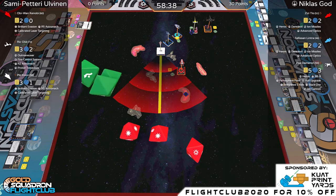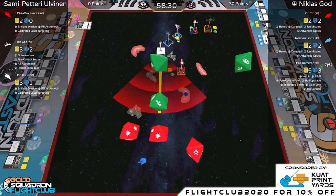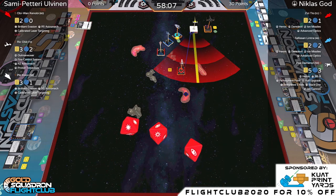Hit, hit, hit, crit — Sammy shoots with Obi-Wan at range one into ZZ. ZZ takes a shield. Rick follows up with a shot into ZZ, who now has no mods with focus spent. Rick doesn't have offensive mods either, but has the third die. Hit, crit — that's a damage and half points on ZZ.